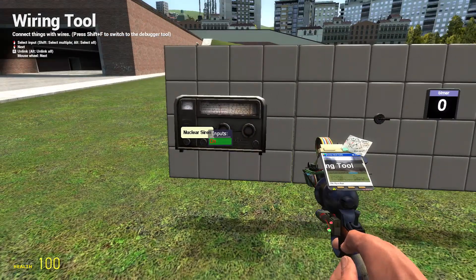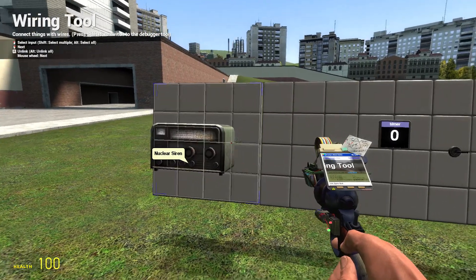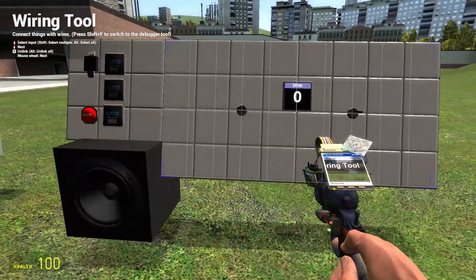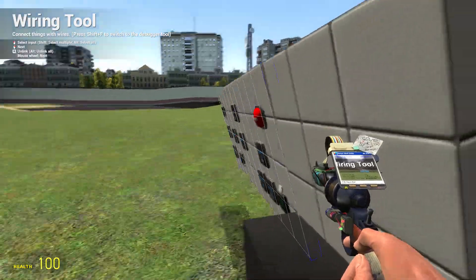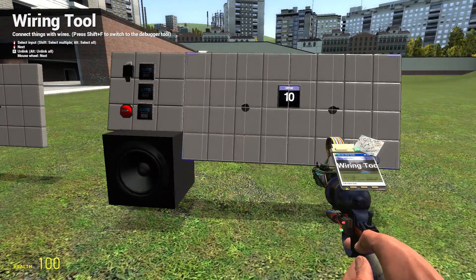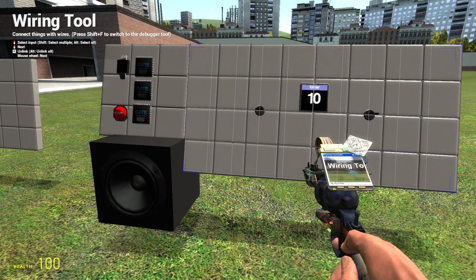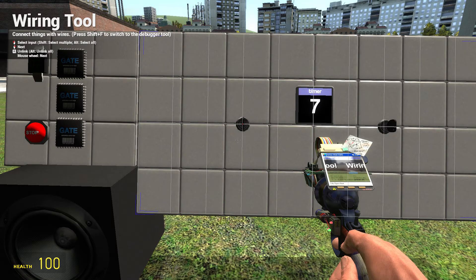This one runs off the GazeBomb 5 add-on with the air raid sirens and nuclear sounds. Now this one here is a little bit different — this one runs off the sound emitter itself from Wire Mod. Once again, roughly about five seconds in, it'll start playing a sound. Let's just show you how it works.